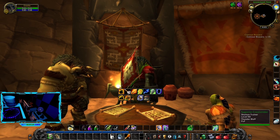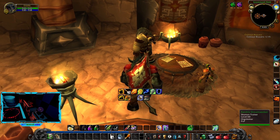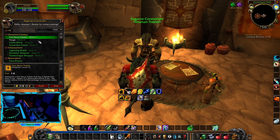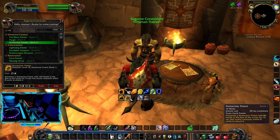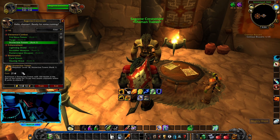We're gonna see the Shaman Trainer. I got the flight path here, cleared up some bag space. We're gonna jump right into it and see if we can train, because we didn't do it when we were level 18. We got all kinds of stuff. We're gonna get Flame Shock rank 2 - 150 health, 8 yards. Our current one just has more health. How much does it cost? It's 20 silver.